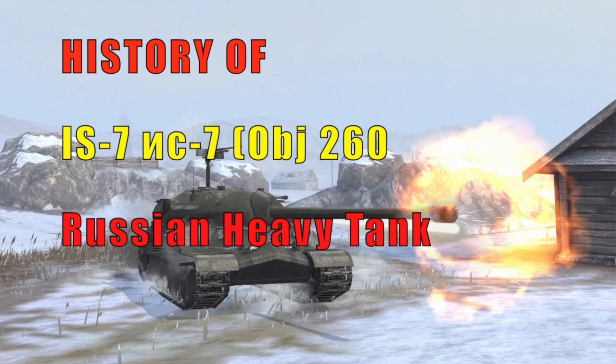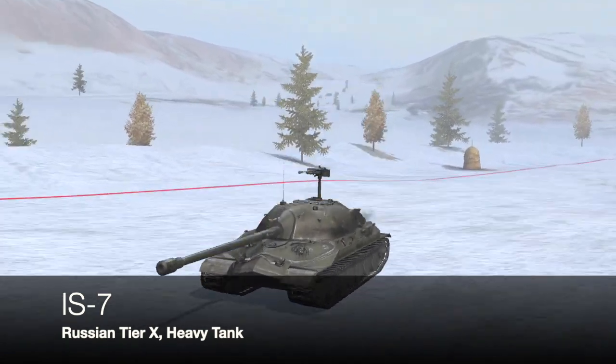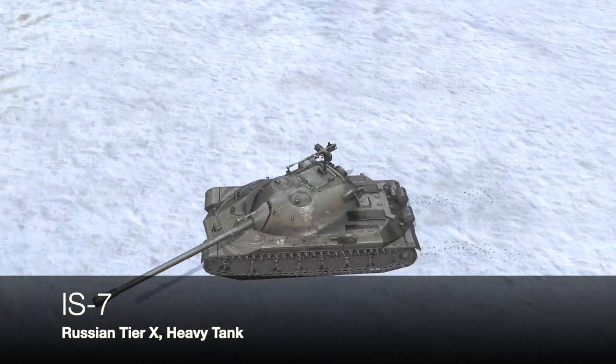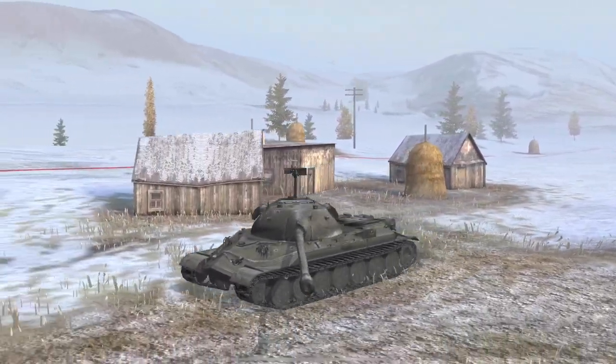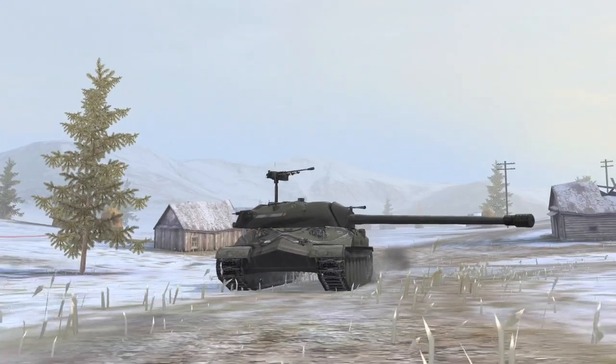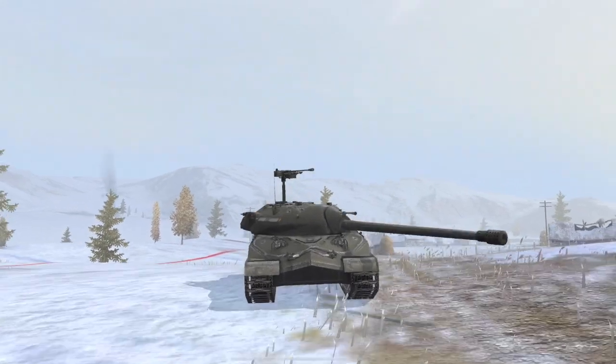Hello again everybody and welcome back to Fuji's Blitz. We're back to the history lessons and this one has been ready to go for quite a long time. We're now looking at the history of the IS-7, or better known as the Object 260, the Russian heavy tank. This tank is in the game as a tier 10 Russian super heavy. In the game this tank has a bit of a mixed bag — some people love it, some people loathe it, some think it's now undergunned or underperforming insofar as the IS-4 has slightly better armour. But what is it about this tank?